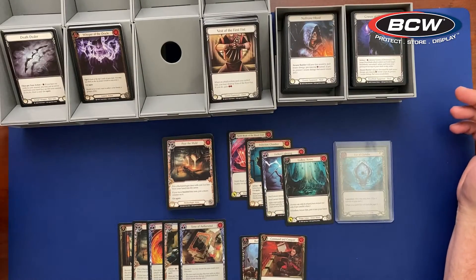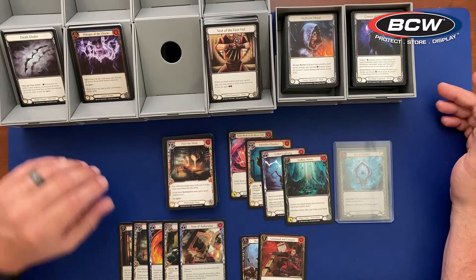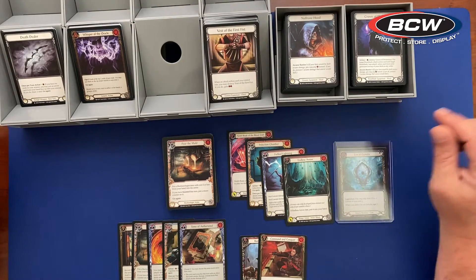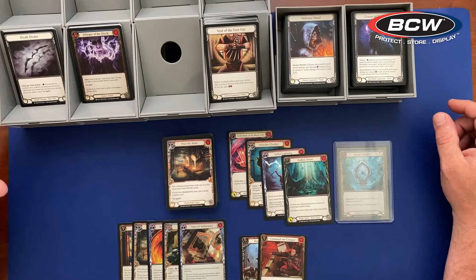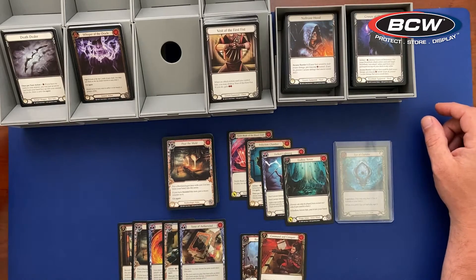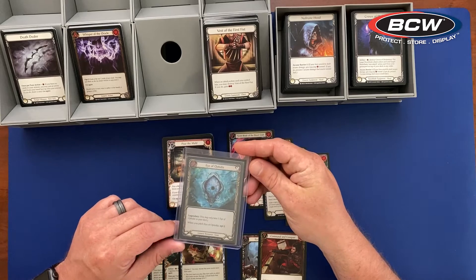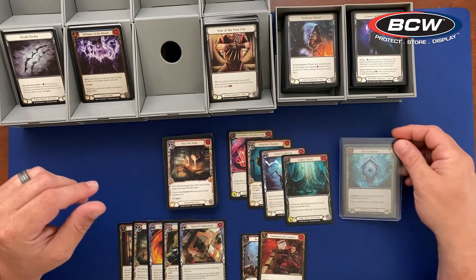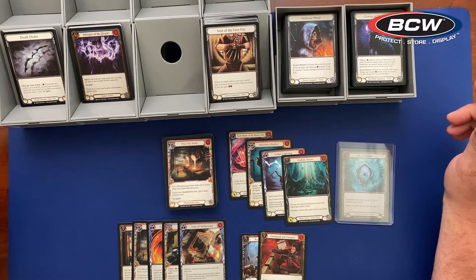Here we are at the wrap-up, and what an amazing box. We have 42 rare cards, plus 4 foil rare cards, bringing that total up to 46 rares. We have 4 super rares and 1 foil super rare, bringing that up to 5 super rares out of the box. We got 2 Majestics, and of course, in the first pack we opened, we did pull the Fabled Rare Eye of Odyphia from Arcane Rising. This has just been an insane, unbelievable 2-box opening — 2 Fabled Rares.